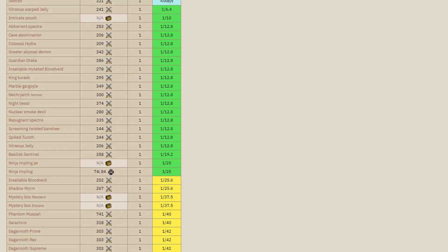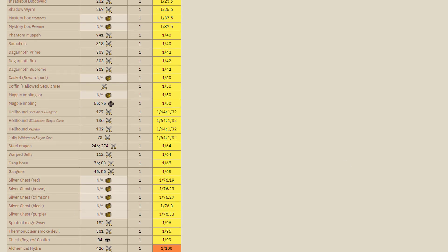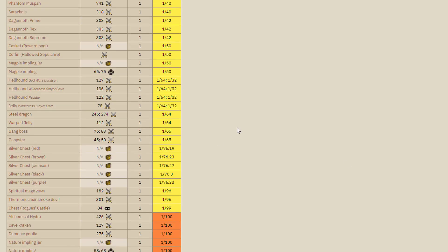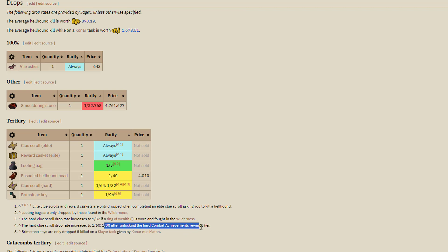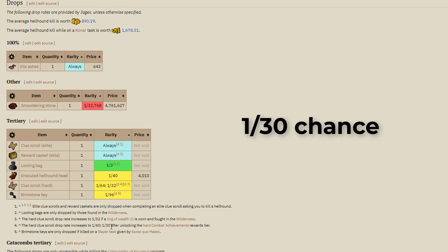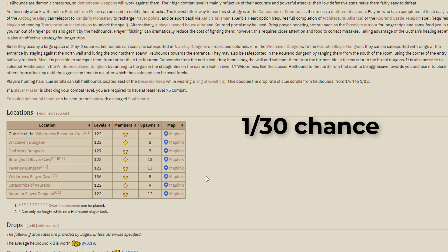So I scoured the wiki for a cheaper way to obtain hard clue scrolls and learned a couple of things. First, hellhounds have a 1 in 64 chance of dropping a hard clue scroll. Second, they have a 1 in 32 chance if you're taking them down in the wilderness with an imbued ring of wealth equipped. Not only this, if you've completed the hard combat achievements tier, it knocks it down from 1 in 32 to 1 in 30 — which I happen to have. So 1 in 30 chance at hellhounds in the wilderness with the imbued ring of wealth equipped.